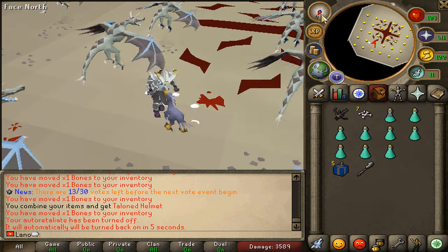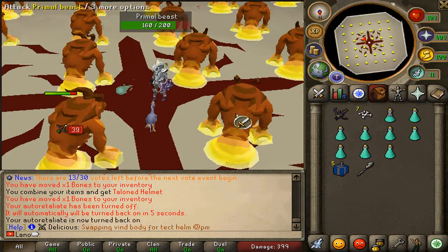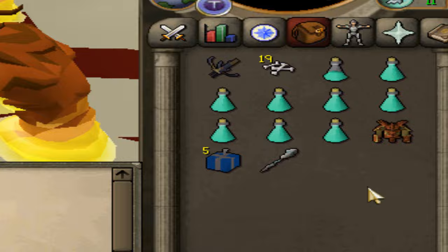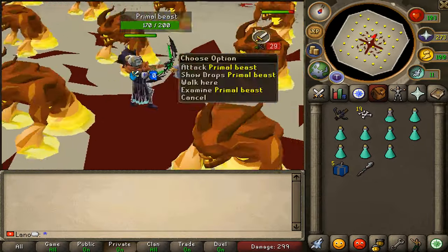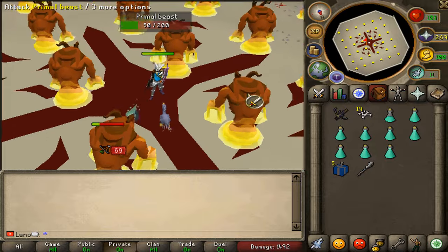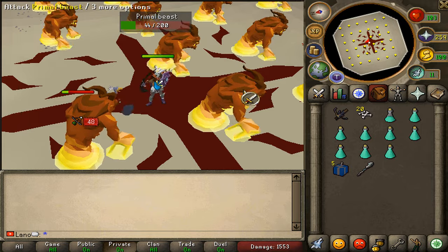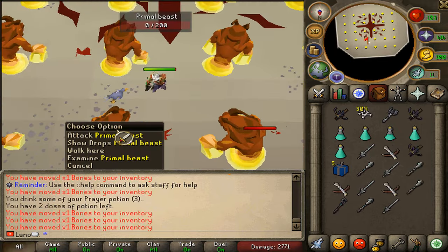We've got the last taloned stone as well — that's what I'm talking about! We're bouncing already to the primal beast, easy like that. We're moving different, guys. We got our first primal stone already — that is beautiful. Two more to go and then we're full primal. Then we can start our barrows grind as well, which is going to be super exciting.